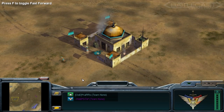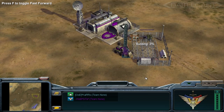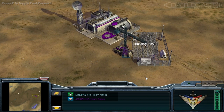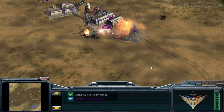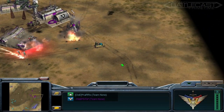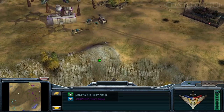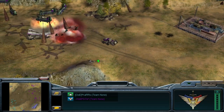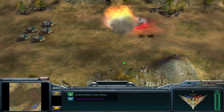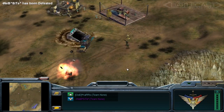Moving on to Generals Zero Hour, we have Karo as the Cyan GLA Demolitions General on the left, and Website as the Purple USA Laser General on the right of Baron Badland. In typical GLA fashion, Karo goes for quick and sneaky tactics by utilizing tunnel networks, terrorists, and technicals. They're able to do some damage, which causes Website to strike back by expanding. Karo does what he can to break through the Rocket Humvee defense and take expansions from Website, but the pressure from Karo's solid mix of units eventually overwhelms Website into leaving.